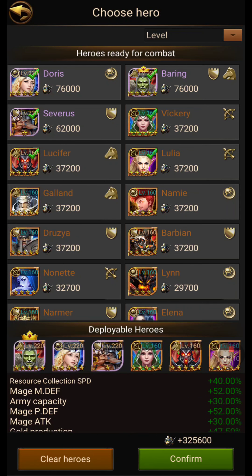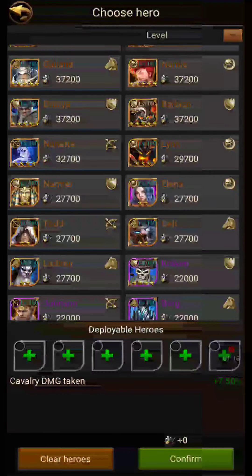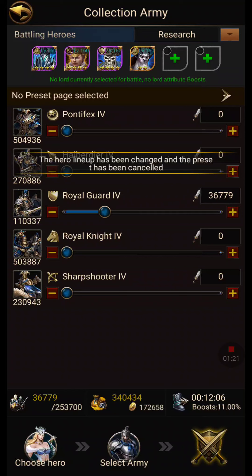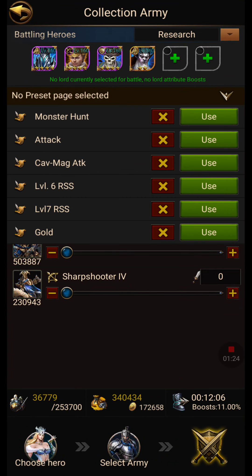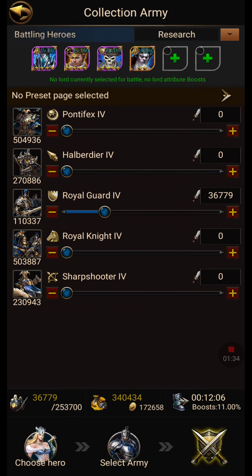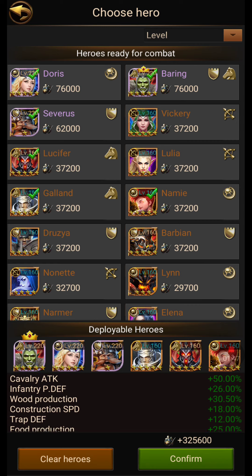Actually, I'm going to take those off — I don't need all those heroes when I'm going to collect. Just put in a couple down here, should be fine. Or I can go into this section here. Once you create the preset, I'll show you quickly. Pick your heroes that you want. So this is my attack — these are all my main heroes. I'm going to put in mage, I'm going to put in cavalry, confirm — everything looks good — confirm.